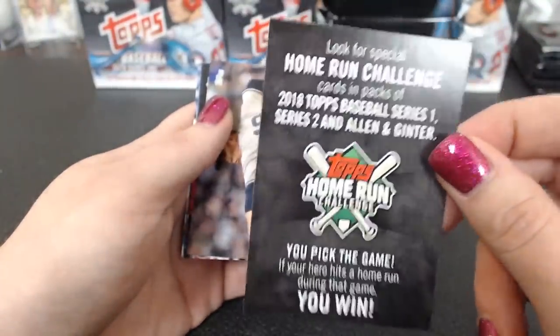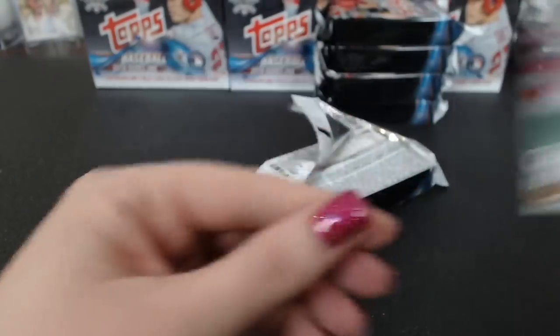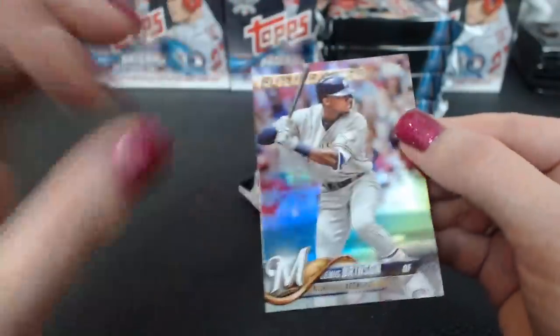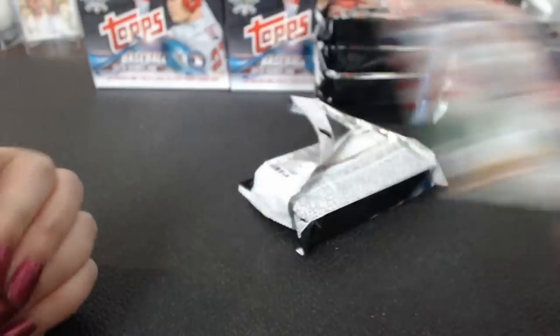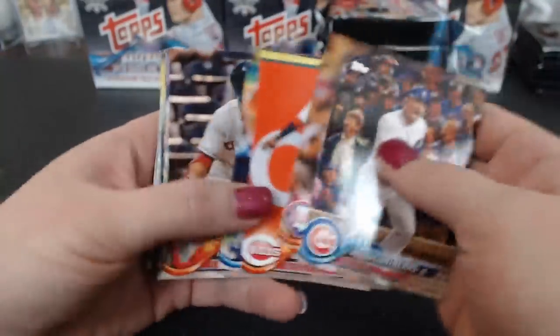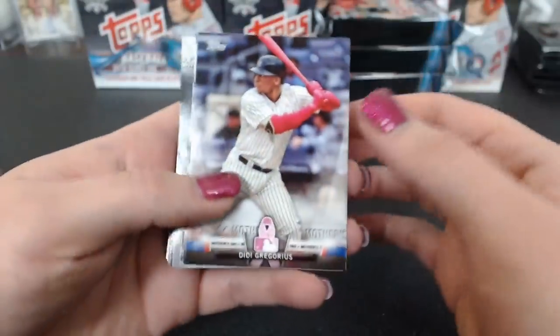Have you guys heard about these Home Run Challenge cards you can get? Some cards have powder on them — it's super fine powder on all the inserts. I don't want to wipe them off and do more damage. Dee Dee salute, Mother's Day. Looking for short prints and super short prints. Another Superstar Sensation Cruz, and a negative. Franco for the Phillies, UCCF.